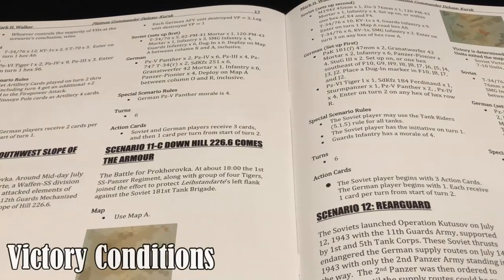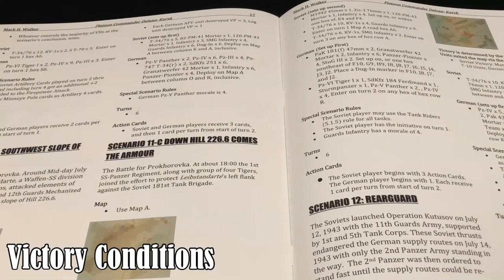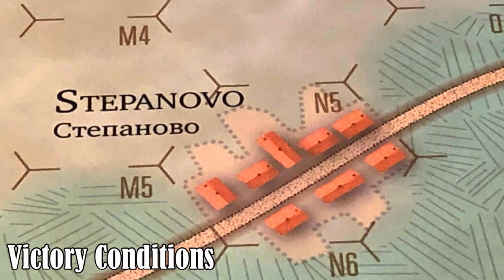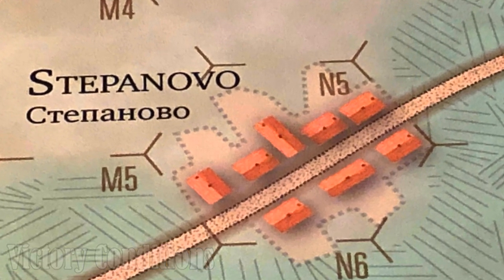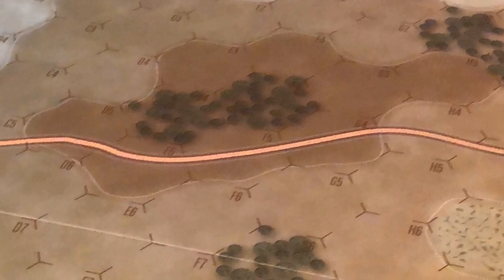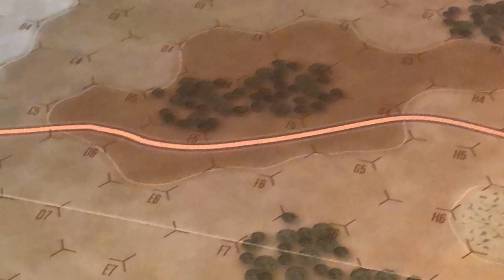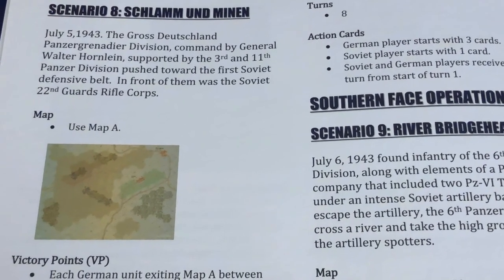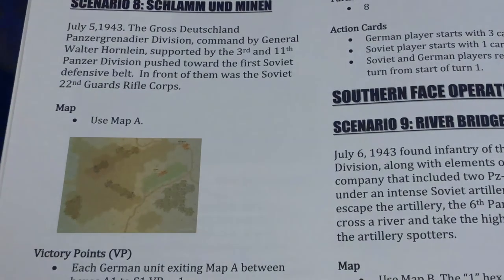In each of the scenarios in the game, the victory conditions are specified. In some scenarios, victory is achieved by control of certain towns, cities or hill spaces. In others, by control of certain parts of the map board. And yet in other scenarios, victory is awarded on the basis of victory points.